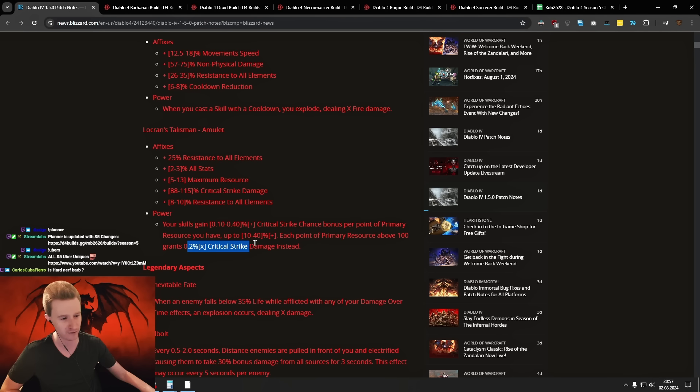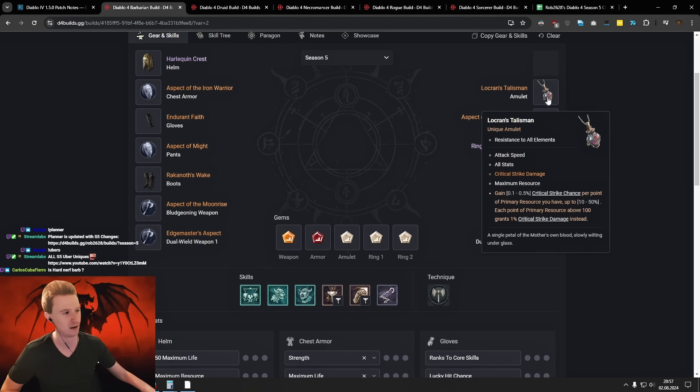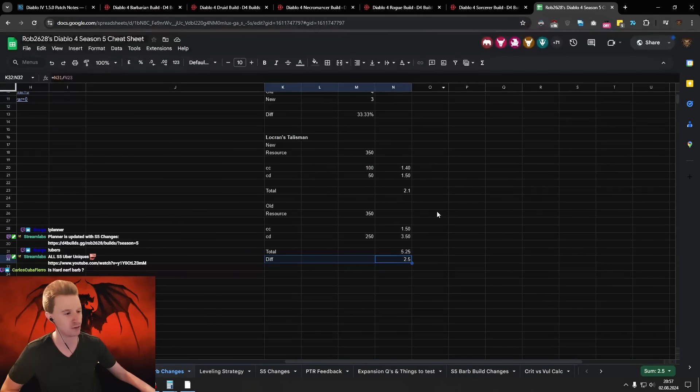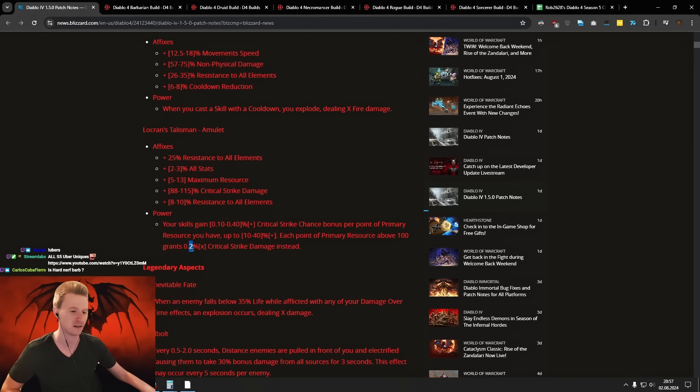A normal amulet with cooldown reduction, crit chance, and other stats is going to be better, because Locran's amulet just has very bad stats overall and you also can't have a passive. This one has been nerfed a lot. I would have liked to see something like 0.4 or 0.5 here. Let me know what you think in the comments — it was a cool item, but now it's only giving you like a double damage buff on the amulet while you're losing all the stats. It might still be kind of decent, but I'd have liked it to be better.